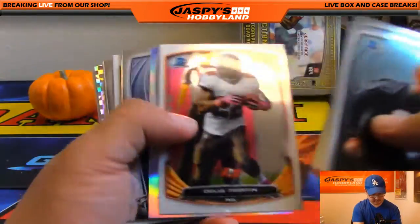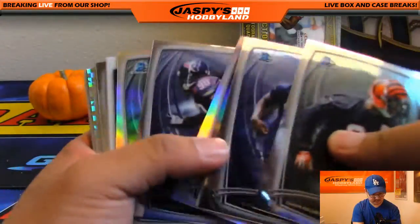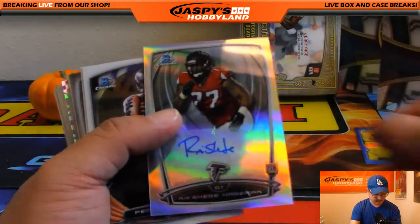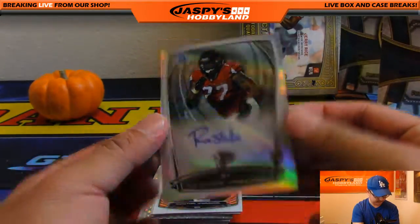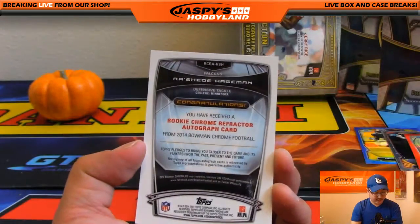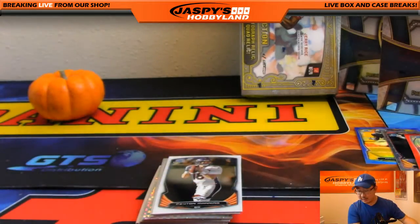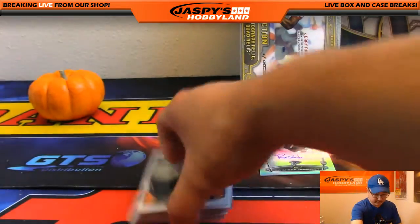Where's the auto? Remember this guy? That guy's a rookie in this set — 2014. Rasheed Hageman is your autograph, for the Falcons. That goes to Josh Falk and the Falcons.